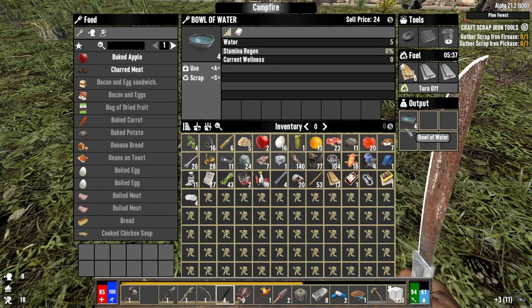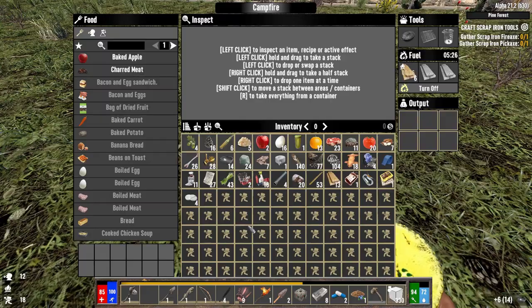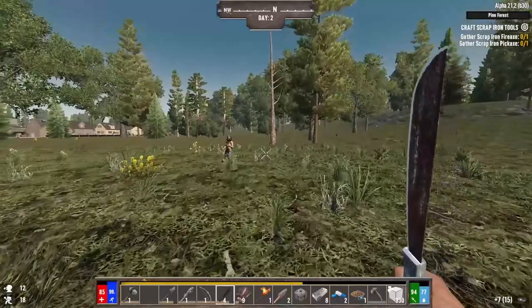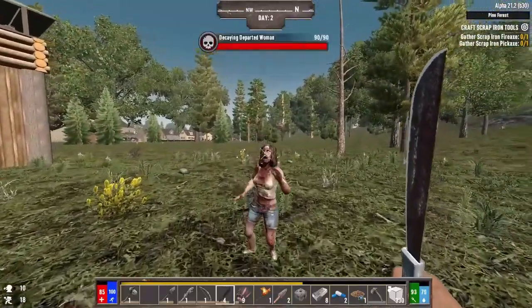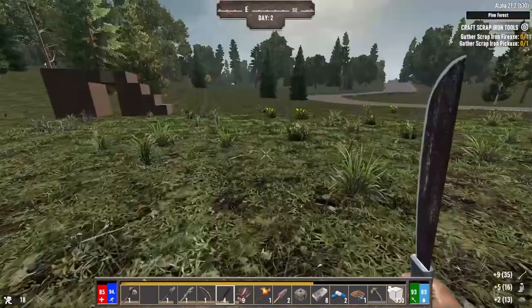There's a wellness system, so I can increase my maximum health and stamina if I eat good food — the good stuff, not that McDonald's-tier baked potato type stuff.